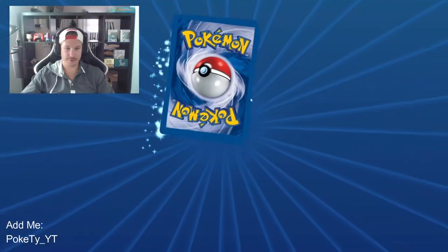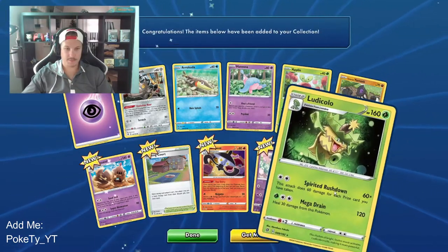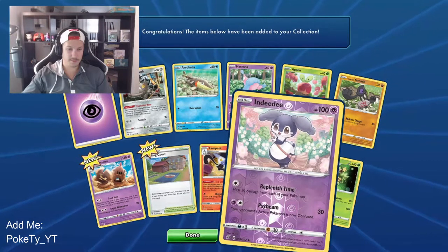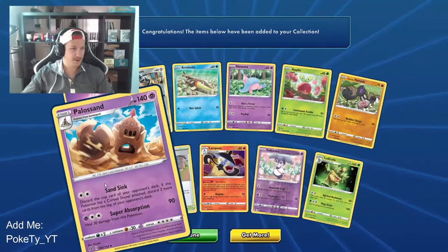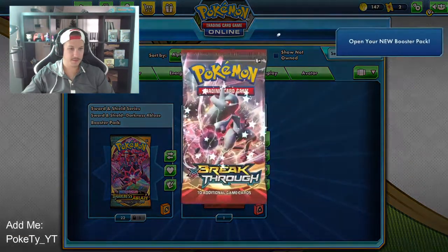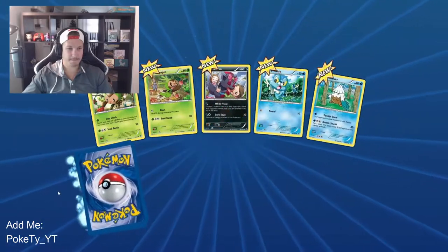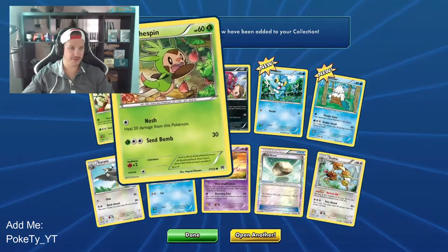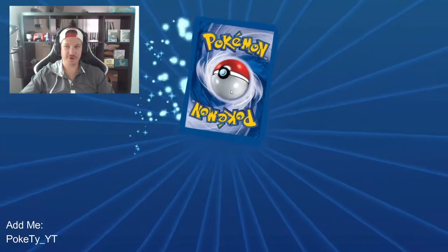We do have 22 Sword and Shield Darkness Ablaze packs — we're gonna open those last. Rebel Clash, Sword and Shield — let's go, one pack. The regular rare Ludicolo. Galarian Meowth — pull a sand. Let's do some XY Breakthrough, two packs of these. Dodrio regular rare, okay. Chespin, another Chespin. Froakie, Snover — open another, let's do it.